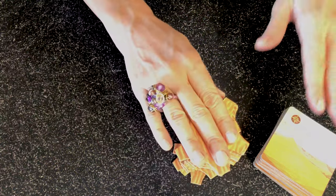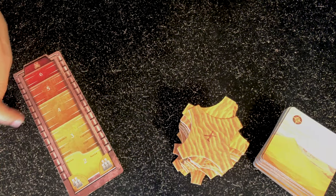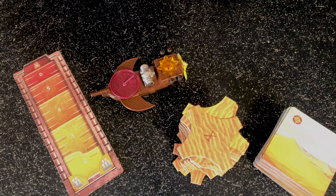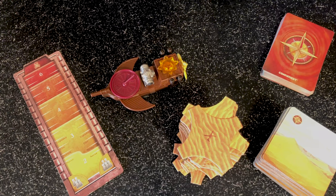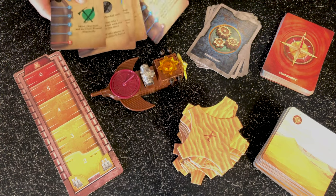Forbidden Desert comes in a really nice box and has some beautiful components. These are the desert tiles that make up the desert around the crash site. Then we have the sand tiles that pile up on the desert. We also have the storm meter to keep track of the sandstorms, the flying machine and its four parts, storm cards, item cards, and character cards.